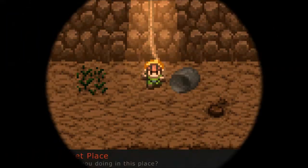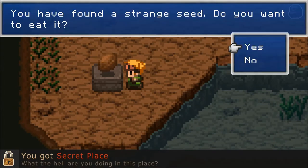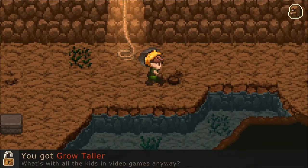You got a secret place. What the hell are you doing in this game? 'You have found a string of seed. Do you want to eat it?' Yeah sure, why not - I can't see anything wrong with that. Fuck yeah! I found the Master Sword! The Master Seed.